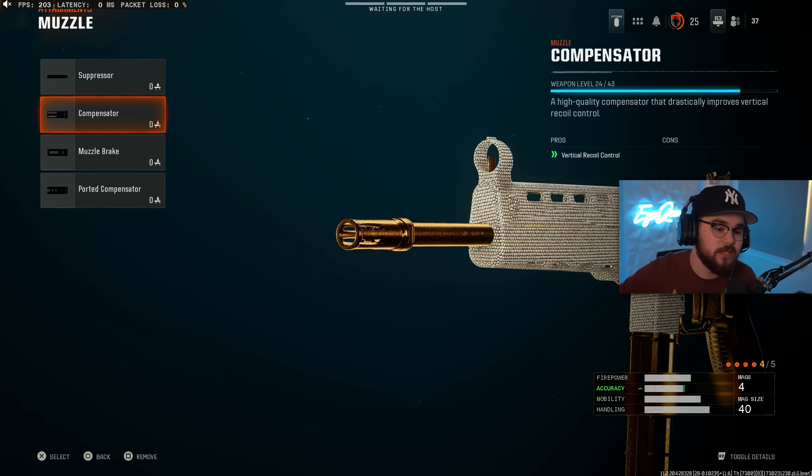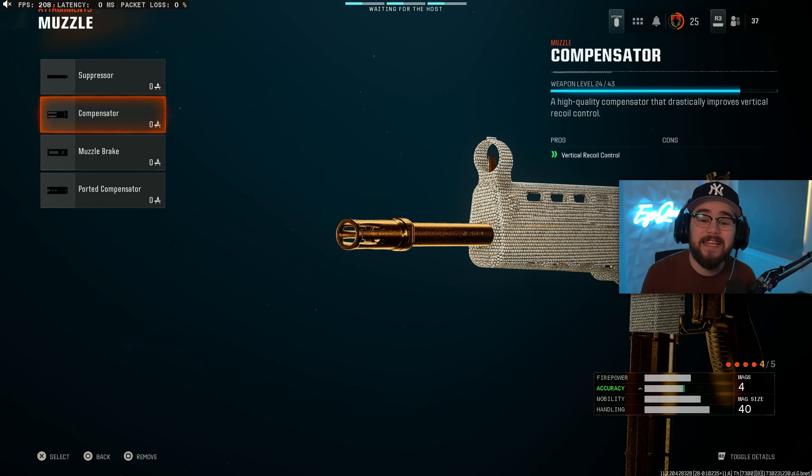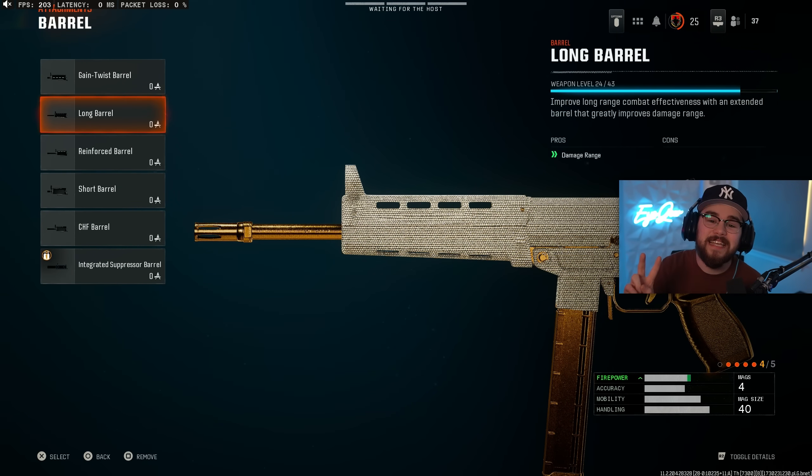For the first attachment, I would toss on the Compensator for our Muzzle, giving you guys a massive boost for that Vertical Recoil Control — 23% for the recoil gun kick and 25% for the Vertical Recoil Control, making it so the Compact isn't moving whatsoever. For the second attachment, I would toss on the Long Barrel. There's really no wrong way to build a weapon in Black Ops 6 — these builds are super good in multiplayer and will translate well into Warzone.